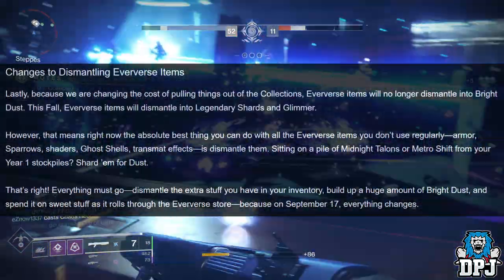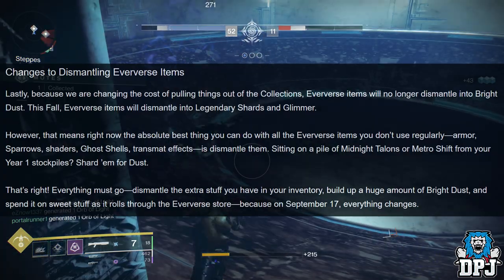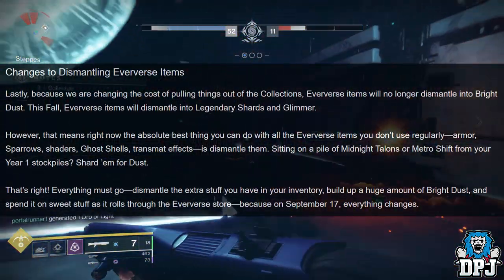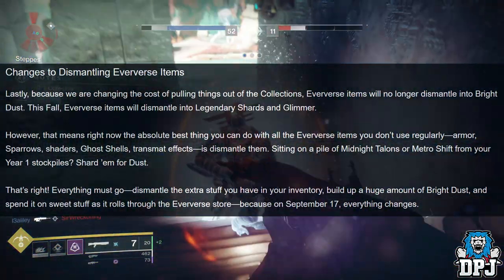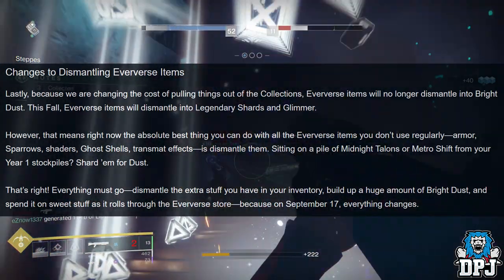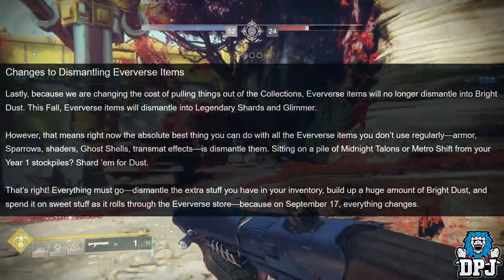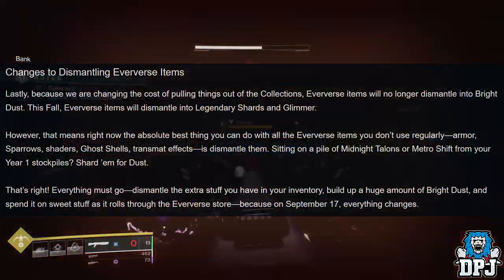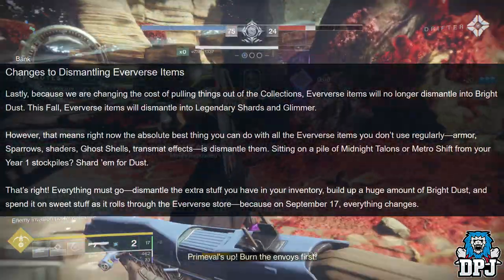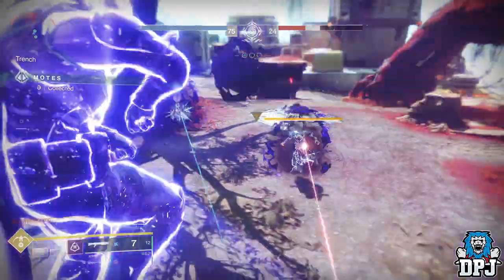'Changes to Dismantling Eververse Items: Because we are changing the cost of pulling things out of your collections, Eververse items will no longer dismantle into Bright Dust. Eververse items will dismantle into Legendary Shards and Glimmer.' That means right now the absolute best thing you can do with all the Eververse items you don't use regularly — armor, sparrows, shaders, Ghost shells, transmit effects — is dismantle them. Sitting on stockpiles? Shard them for dust. Dismantle the extra stuff, build up a huge amount of Bright Dust, and spend it on sweet stuff as it rolls through the Eververse store, because on September 17th everything changes.